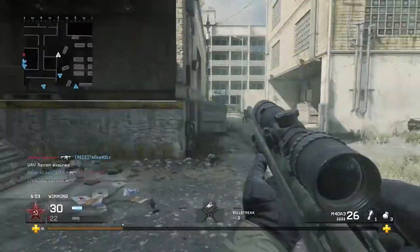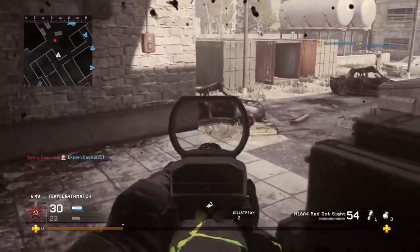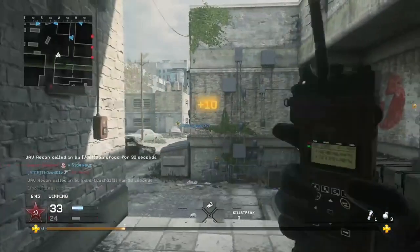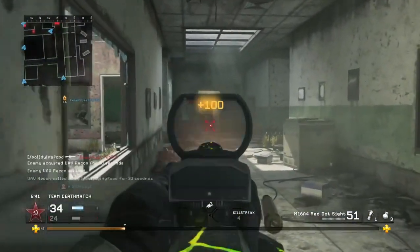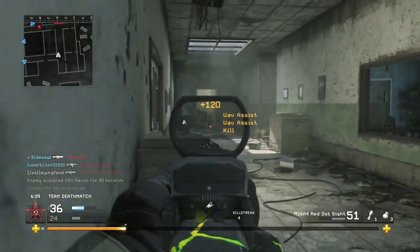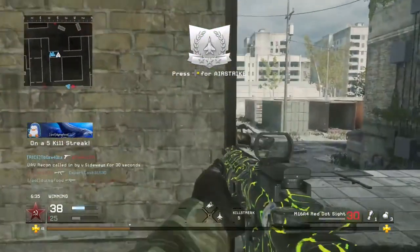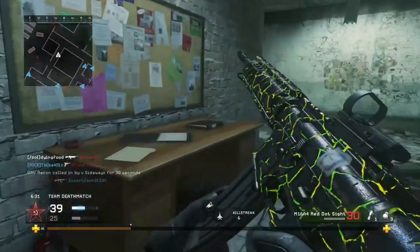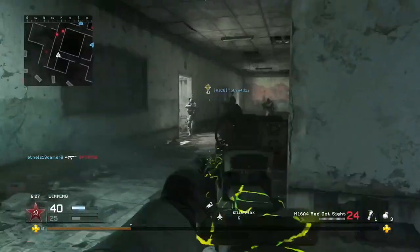I can search it right now and I can see it, so I imagine within a couple of days at least somebody will still have it up. In previous games we've had all the mastery camos and dark matter camos, and this mastery camo — which is in the thumbnail — is identical in colors to the dark matter we saw in Call of Duty Black Ops 4.